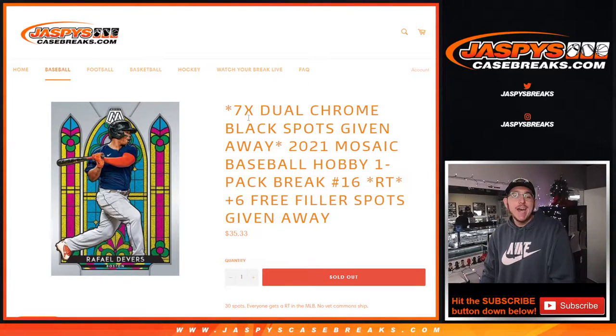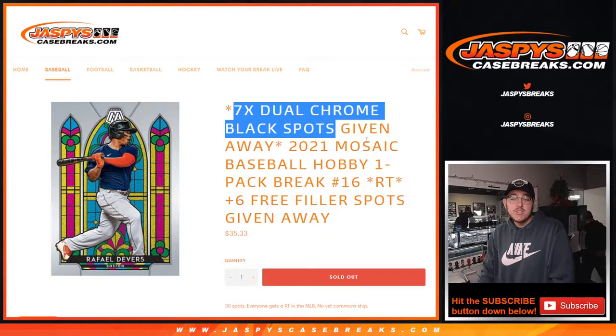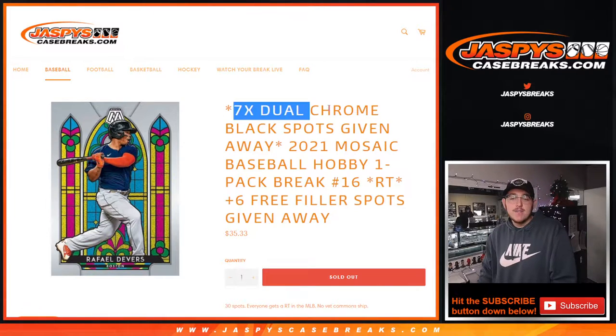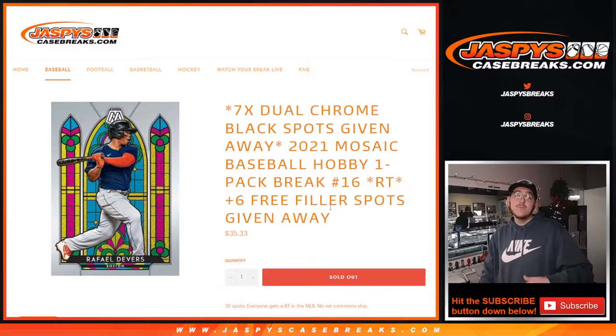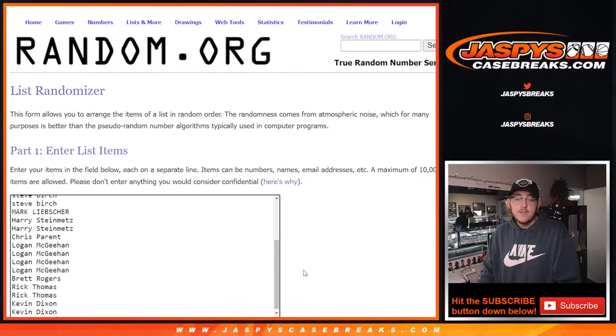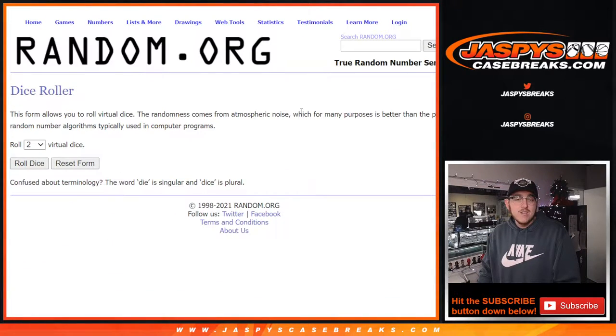What is up guys, it's Josh for jazfe's casebreaks.com. We have filled another filler and this one actually fills the brakes, so the brakes can be coming up right after this with Joe. We're giving away seven spots in the break and six spots in the filler. The way it's gonna work: we'll give away those six spots in the filler, then run the randomizer for the actual pack break, then give away the spots in the break — three separate randomizers. Let's go ahead and start up the first one for the filler spot giveaway.